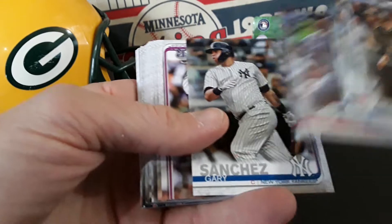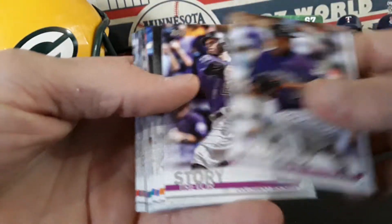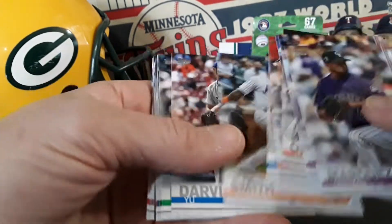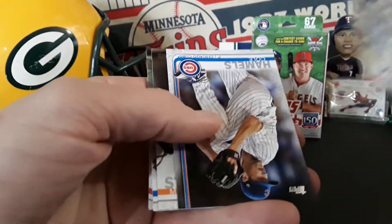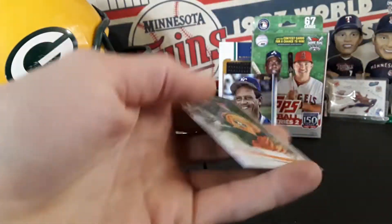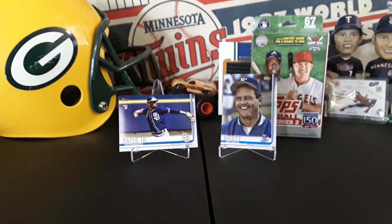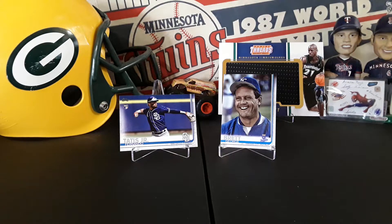Let's see if we can find that Vladdy now, Alonzo — kind of flipping through these here. As coach would say, tops flip. We got kind of skunked in the last part of it, but I would say overall that was a nice, nice, nice hanger — Fernando Tatis, George Brett, besides the damage in those first few. Hopefully this next one is not the same.